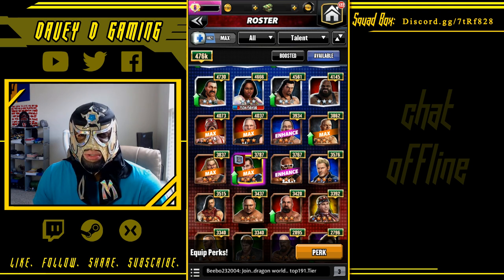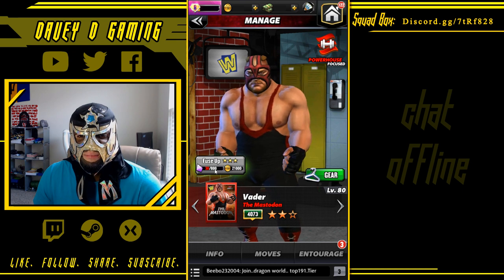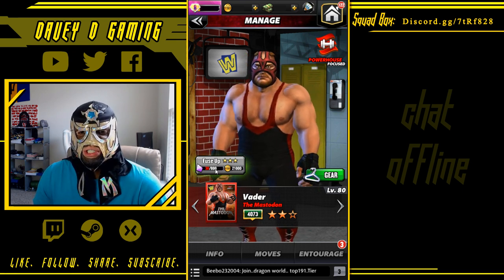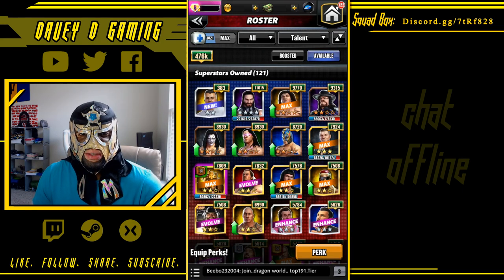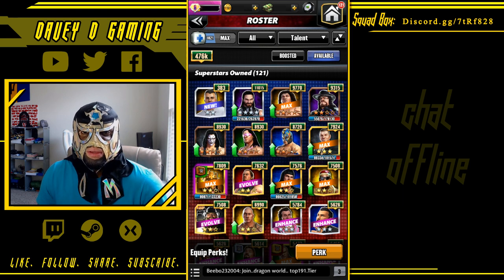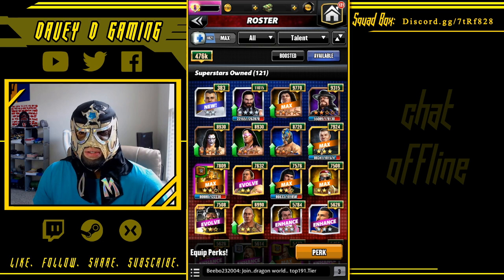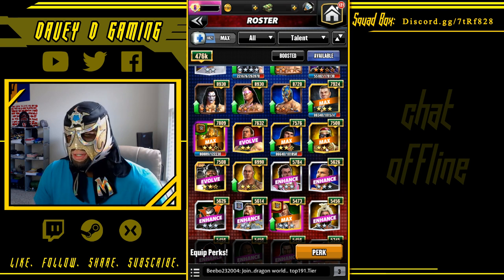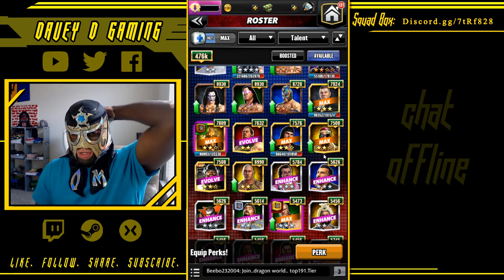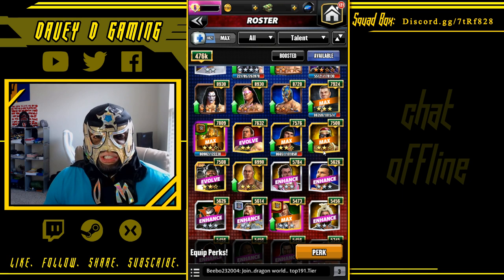I don't know why I have it as three-star gold on my file, but it's four-star bronze. It'd be nice if I could get 770 more shards but I don't think that's happening anytime soon — that's a ridiculous amount. Vader to four-star bronze. The Rock to four-star bronze. Booker T, somewhere down the line, will go four-star bronze — there's a mega right now but we know the odds are trash.